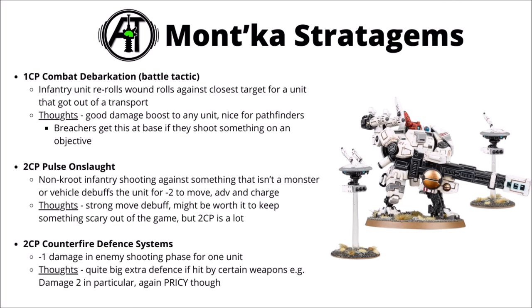Next up for 2 CP there's Pulse Onslaught — a non-Kroot infantry unit shooting against something that isn't a monster or vehicle, and the stratagem debuffs their movement with minus 2 to move, advance and charge. This feels like it would have been a very good stratagem if it had been one command point. Occasionally it could be worth it at 2 CP if you need to keep something really powerful out of the game — maybe if your opponent's got something like a big slow unit of Death Guard Deathshroud Terminators making them move two inches and then charge five on average could be a good way to keep them out.